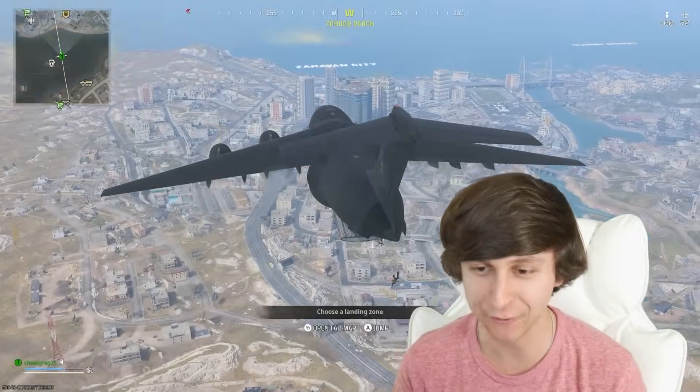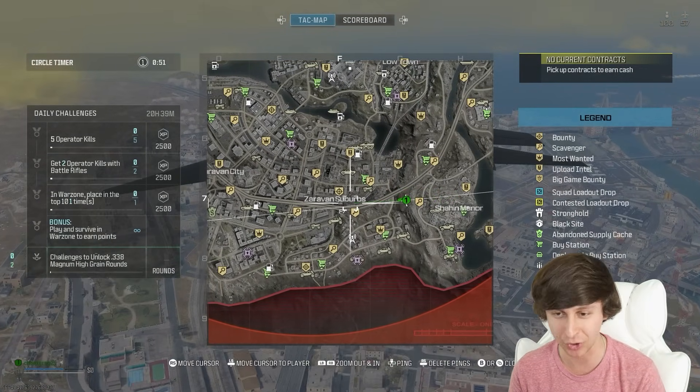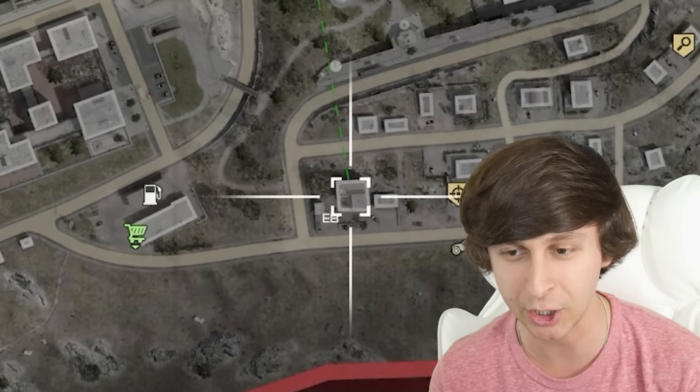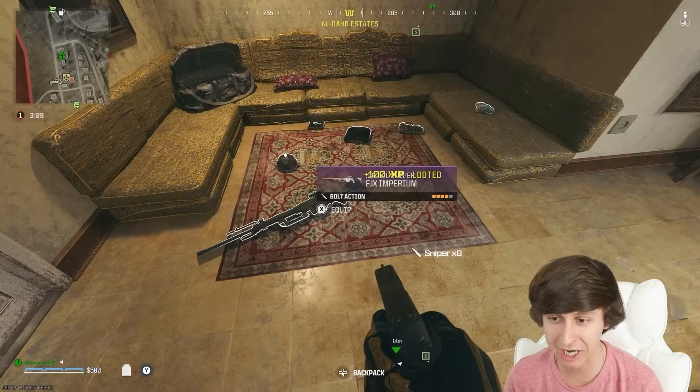Let's see where we're going to land for game one. Since I can only use snipers, I can't use the starting pistol that I drop with. It will probably be better to land somewhere away from other people. Maybe over here — this should be fine. All right, so let's go find a sniper. Oh, we found a sniper — here we go.